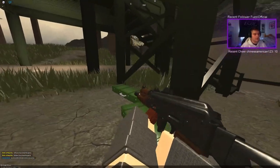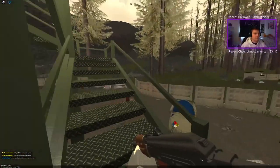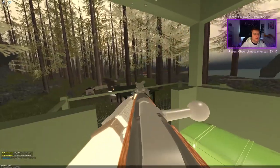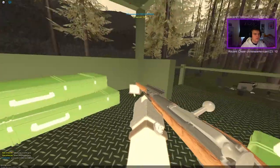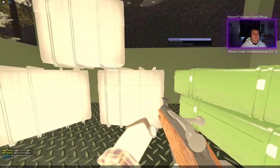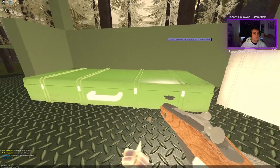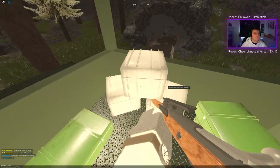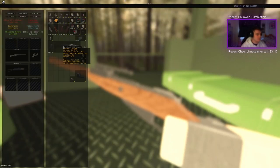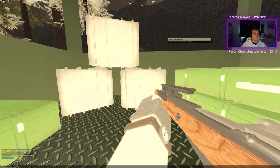Then we have rifle cases — these rifle cases spawn the least loot out of everything where you can find guns. Then we have military crates — in these military crates you can find ammo, attachments, mags, food even. NVGs probably have the highest spawn rate in military crates, but just know that NVGs are insanely rare to find. It is not easy at all to find one, so don't think you will just find it easily.